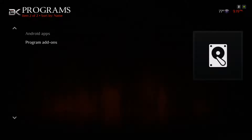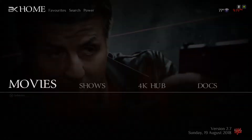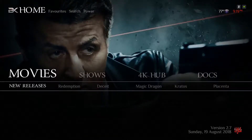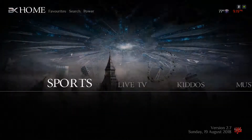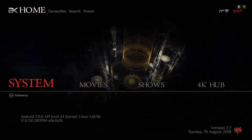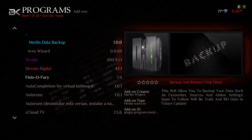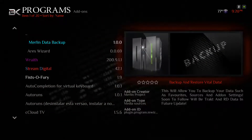Click backup your data. If you get into a situation like that, let's go straight to the source. Go to the system section, scroll down to Programs, and go to Merlin Data Backup.